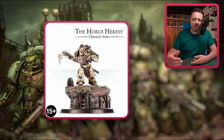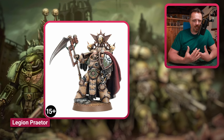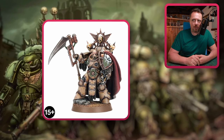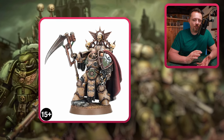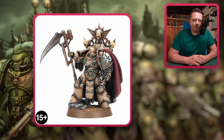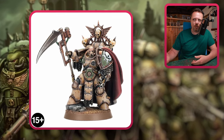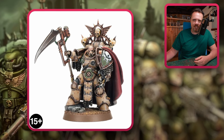We also have the Death Guard Legion Praetor — he has a massive scythe but he's more like a regular marine. You could use him as one of your sergeants or just a regular marine. Or if you're a Black Legion player you could use this guy really well as a Nurgle Chaos Lord, just adding a little bit of Nurgle flavor instead of the standard Black Legion Lord.